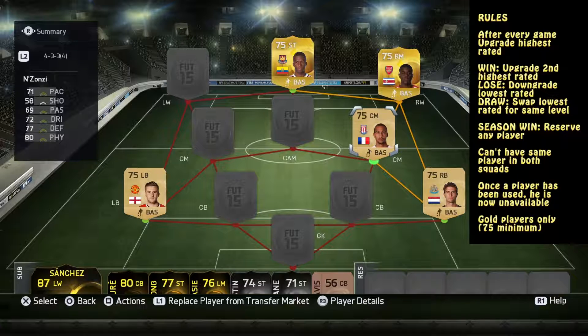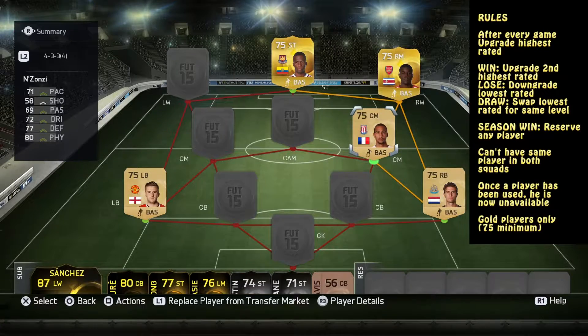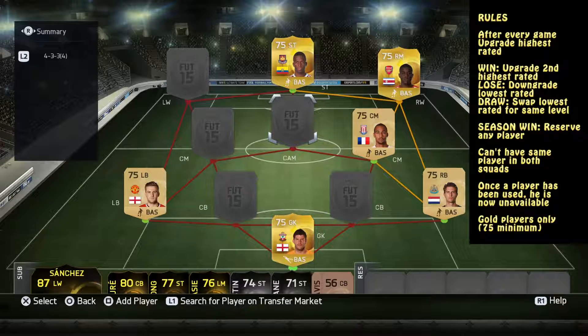I'm trying to see my team because at the minute it's just grey. I'm going to go for a goalkeeper and I'm going to take Fraser Forster. Okay, going for the keeper. What do I need? I need...